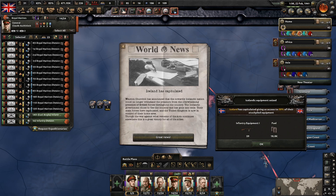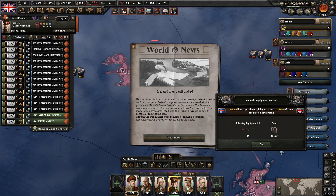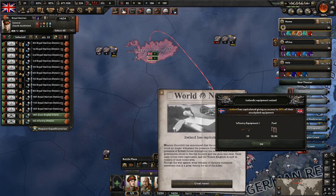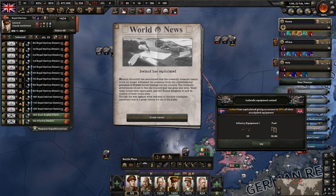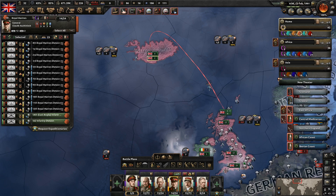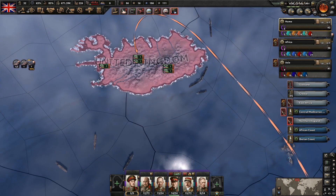That's a little weird of a text for seizing this, but we are seizing Iceland to help protect our trade. Now we can set up some tactical bombers doing some long-range bombing rounds around here. We also got just a little bit of infantry equipment and some fuel — that's great news.